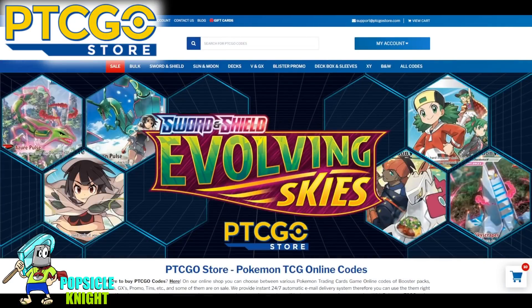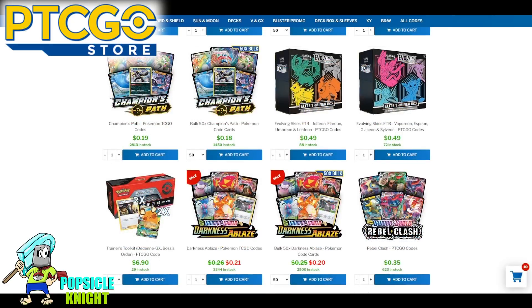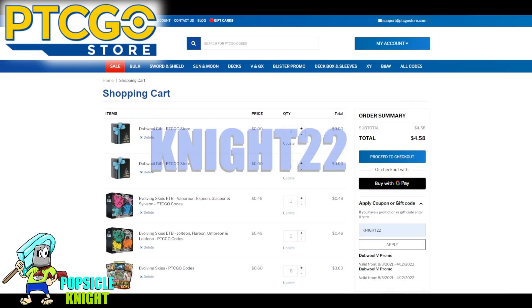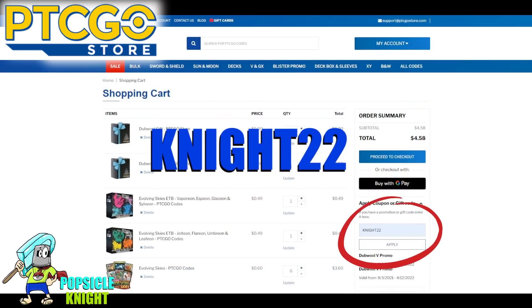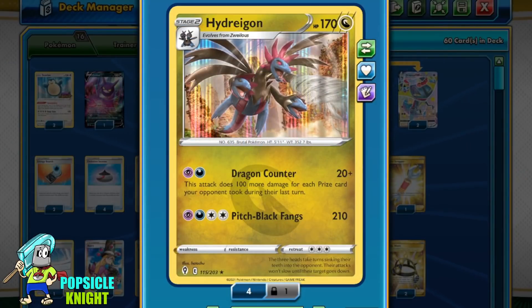This video is sponsored by ptcgostore.com, the best place for you to get PTCGO code cards. Are you looking to complete your Pokémon card collection online for the latest set, or get booster packs to use for trading online, or the new ETV box and sleeves? ptcgostore.com has everything you need. Please use my code knight22 at checkout to get a five percent discount. Help yourself out with the discount, and thank you for helping support the content I create on this channel.